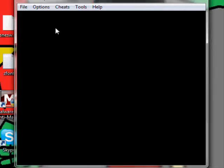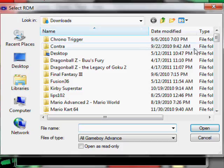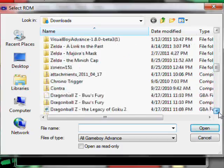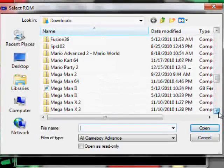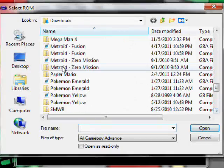Since we've already got Visual Boy Advance open, let's hit File, then hit Open. Scroll down until we find Pokemon Yellow — Dragon Ball Z, Mega Man 2, Dr. Fusion, Pokemon Emerald, Pokemon Yellow. There it is.